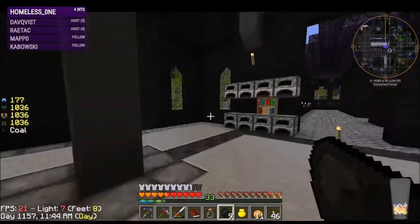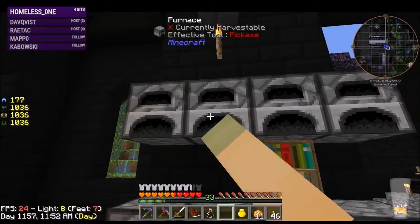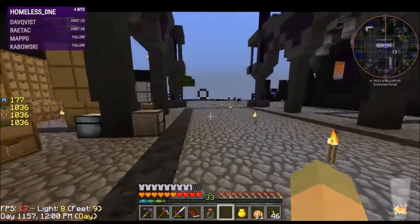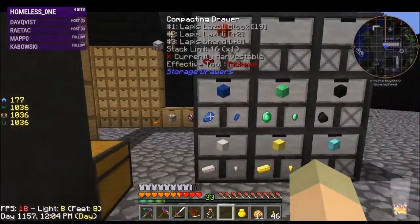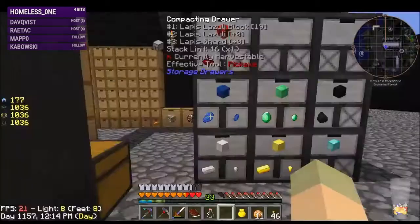We'll try it again with the fluid pipes. We'll grab two lapis and make the fluid transfer node. I've got a bucket — one of these, one of those, I think that's it.